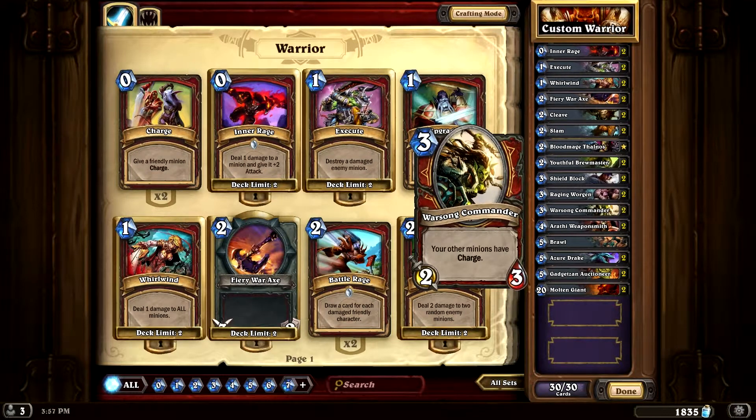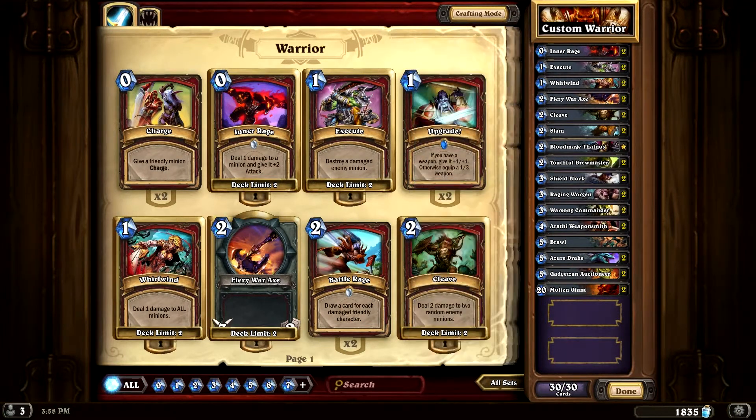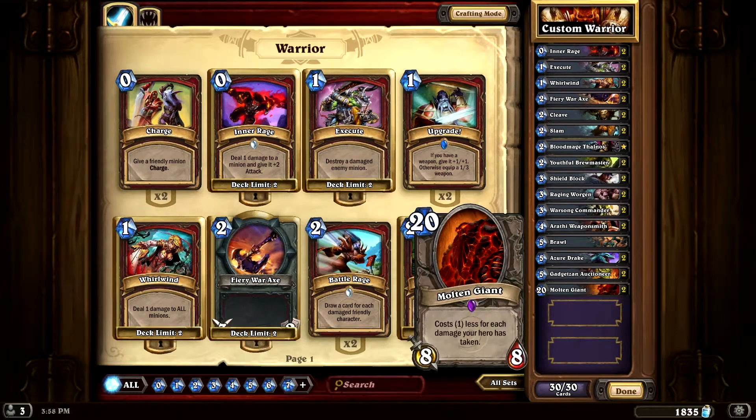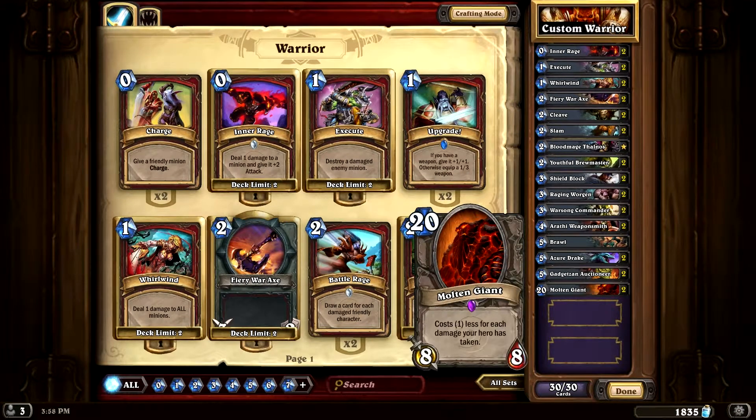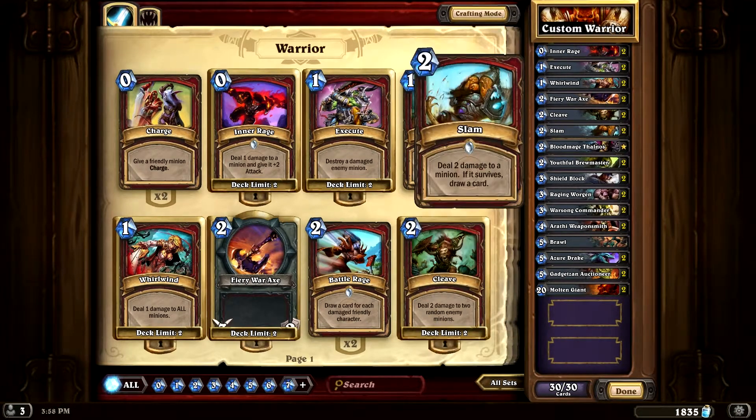Warsong Commander — always going to have Warsong Commander in a Warrior deck, always. It gives your other minions charge, so as soon as you play a Raging Worgen or Molten Giant, Molten Giant with Warsong Commander — it's game. You just punch him in the face immediately and they're knocked out.